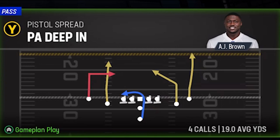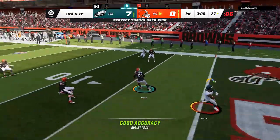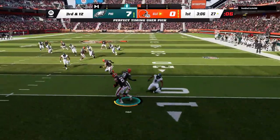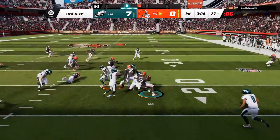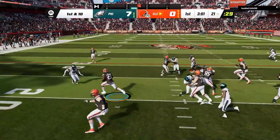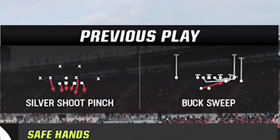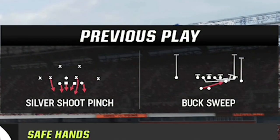Back on offense he's running cover four match, so I try the PA deep — a one-play touchdown — but I have to throw it early since I'm too close to the end zone and it gets picked off. I typically need about 40-50 yards of space for that play to develop. Back on defense, the silver pen shoot shuts down the first run. As much as I don't like this guy, it looks like he's running a lot of my favorite plays out of the same Ravens playbook, including the buck sweep, a play I put out last year.